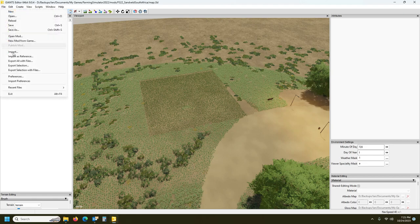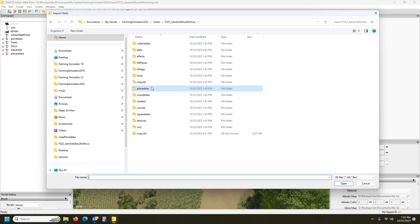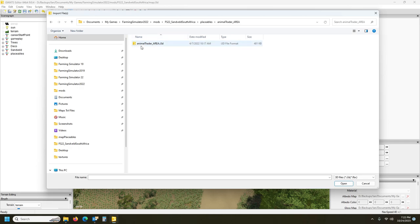So first things first — let's call up the fences and import. Most of my starter maps, if not all of them, have got a placeables folder in it, and in it I've got all the placeables sorted out for you directly from the in-game map. I'm going to show you how to do one of them in this episode. The ones you don't need you can delete after you've done with the map. Each one is just an i3d with its shapes file — once you've imported it into the map, you can delete the folder as well as the i3d because once it's in the map the i3d is not needed anymore.